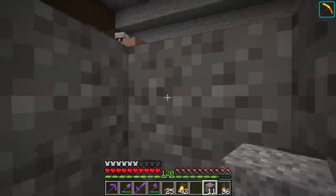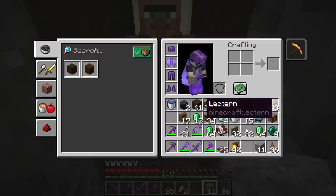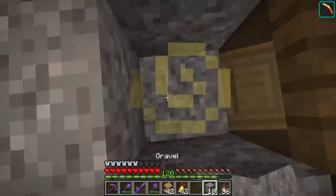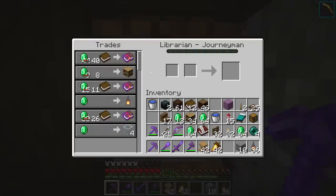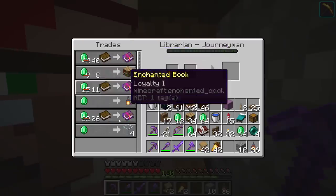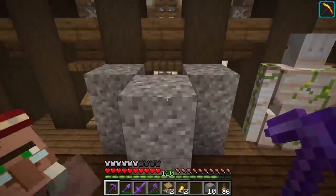I block it off so no other villagers can steal the lectern I'm about to put down — only the guy in front of us. We put it down and he becomes a librarian. Now I'm not happy with these trades, so this is going to take a little finessing. Here's an example of a perfect librarian: he's got a useful enchanted book trade, the bookshelf trade, and the glass trade. If it doesn't have those three things, it's not a keeper.